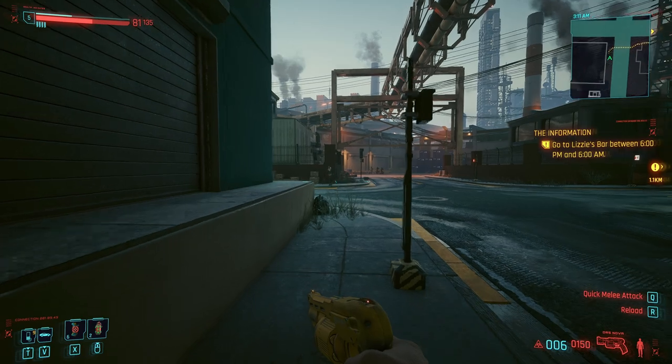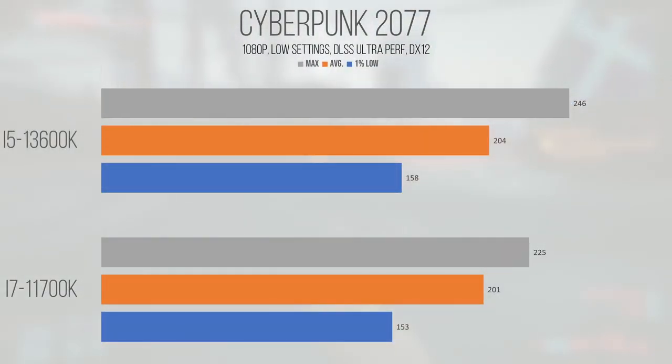Up next is this generation's crisis — Cyberpunk 2077, the open-world cyberpunk dystopia game from CD Projekt Red, didn't perform much differently between the two chips because we're so heavily GPU bottlenecked. While the 1% lows and average didn't improve all that much going from the 11700K to the 13600K, the maximum frame rate improved by 21fps, which is measurable. The average of 204 on the 13600K and 201fps average on the 11700K paint a picture of similar high refresh rate performance. In order to see the full power of these chips, you'd need a GPU stronger than a 3070 Ti. Either chip is overkill for most Cyberpunk-focused systems — you'd instead more likely be limited by the performance of your GPU.